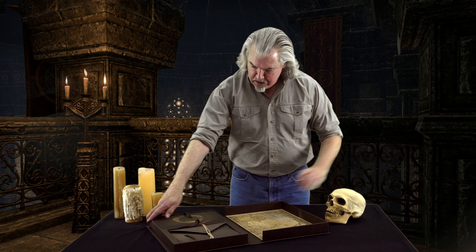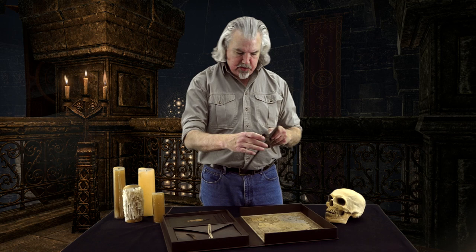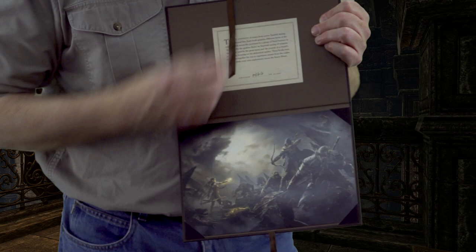So let's start with what's on top: there is a little portfolio, embossed. You can't feel it, but it's really like suede — the cover of this. Let's untie that. And inside is the certificate showing you it's a numbered edition of a limited 10,000.